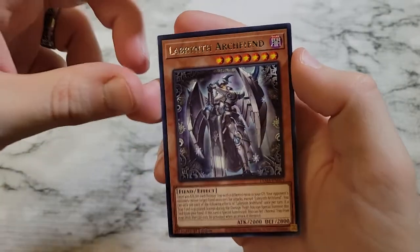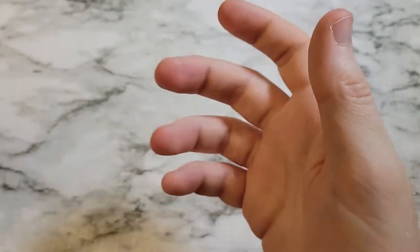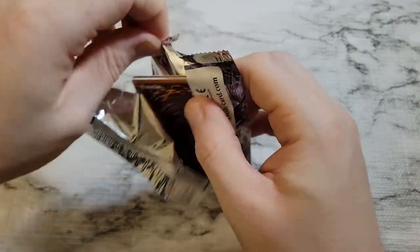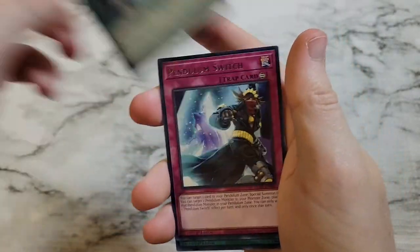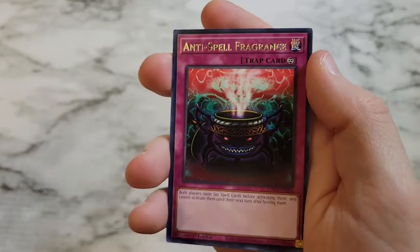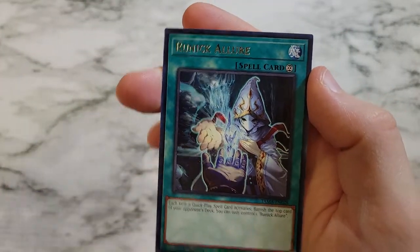Decent pull — so that's two of our ultra rares thus far. Then Labyrinth Archfiend and Valance Voltage Viscount. We got Runic Dispelling, Pendulum Switch, Valance Booster Baron as a super rare, Book of Eclipse, Anti-Spell Fragrance — also available as a collector's rare in this set — and then Runic Allure.